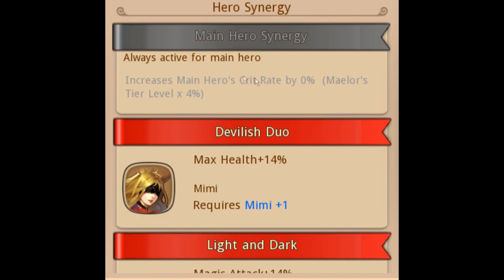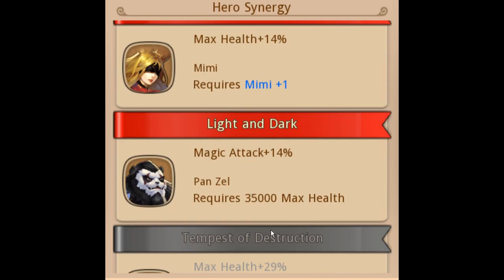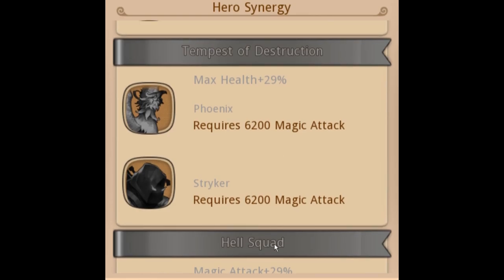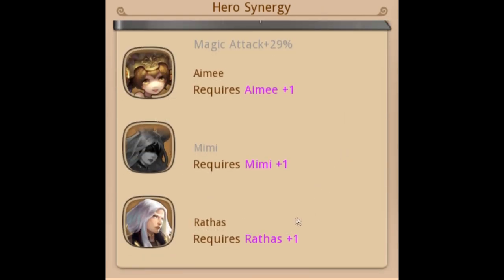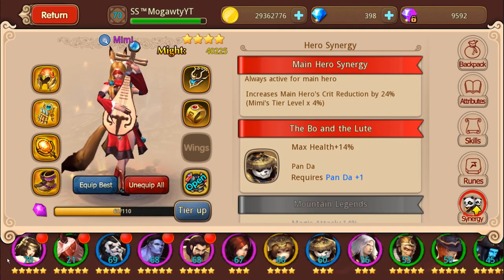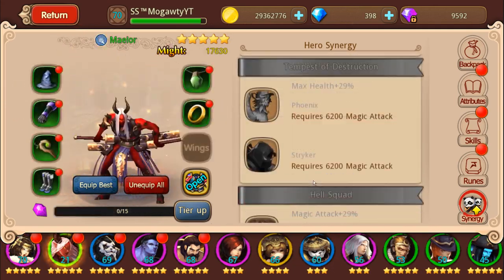Let's check out his synergy. Main hero's crit rate by his tier level times four — very, very good main hero synergy. This is actually even more powerful than Orchid's, because crit rate is twice as valuable in terms of percentages as crit damage. So if you were getting 5% crit rate, that same thing as crit damage would give you 10% crit damage, meaning his synergy is more powerful than Orchid's, which was crit damage equals tier level times six. The characters needed for max synergy — Mimi is pretty easy, Panzel is also pretty easy, you can get him in the blood war shop. Magic attack is always easy. Phoenix and Striker with some gear would do fine. Down here also pretty easy and farmable. Mimi is halfway to purple plus one, so I could have it decently soon.